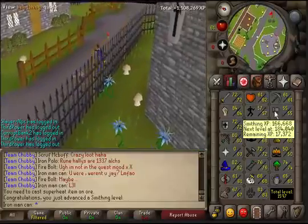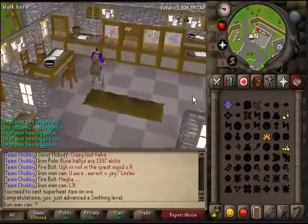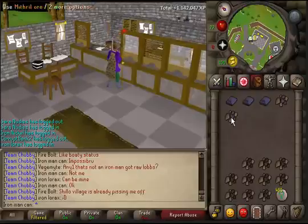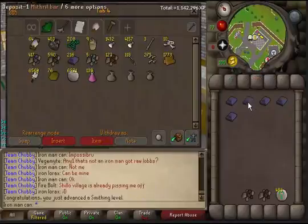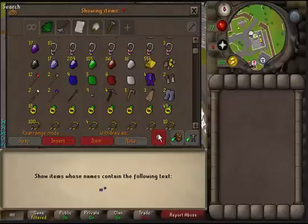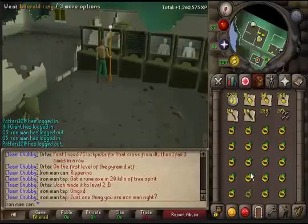I just got level 55 Smithing while running to get my daily herb boxes — pretty sick! I might superheat my mithrils as well but I'll need more nature runes first since I have a lot of alches to do. I got to level 56 Smithing. I'm going to stop superheating now and do some Nightmare Zone. I'll make some alches with the gold bars and gems, then maybe go to the Fountain of Rune to alch my maple longbows — those are for firemaking by the way.